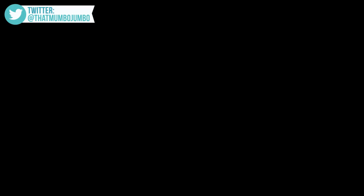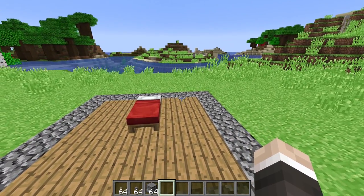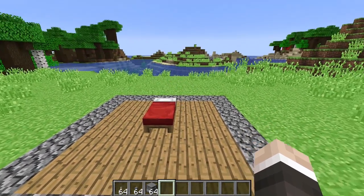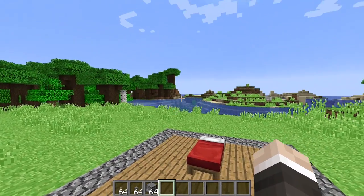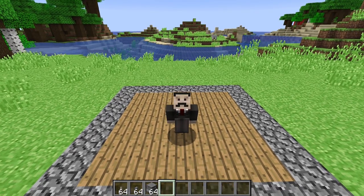I may be slightly stretching the definition of old-school here, but back when this was the only bed color, it didn't matter what color of wool you put into your bed - somehow in the process of creating a bed all color was lost and you ended up with red. This was it. And you know what, to this day I still think red is the best bed color in Minecraft.